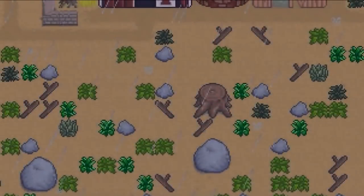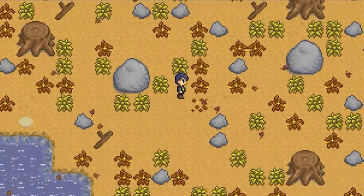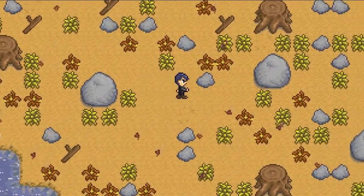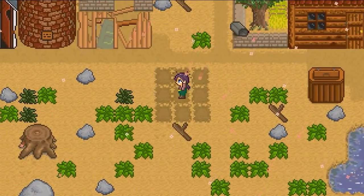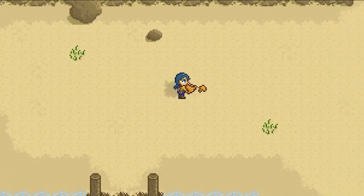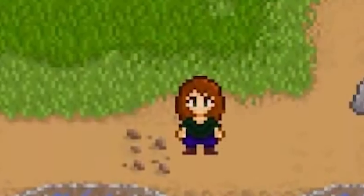Stardew Valley first began on September 1st, 2012 with a trailer released on ConcernedApe's YouTube channel. You can see many features that were eventually added to the game and many that did not make it. The art style is drastically different; crop planting was much more similar to Harvest Moon where you stand in the middle of a 3x3 of tilled tiles and throw seeds up to plant them around you. We can also see the old beach, old forest, a different forageable called a wild strawberry, and the old Leah sprite.